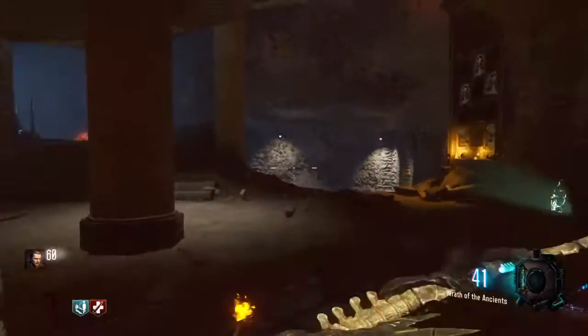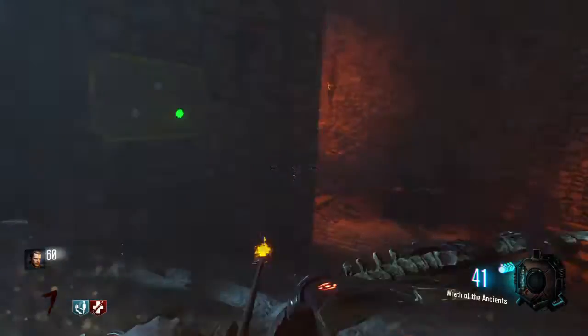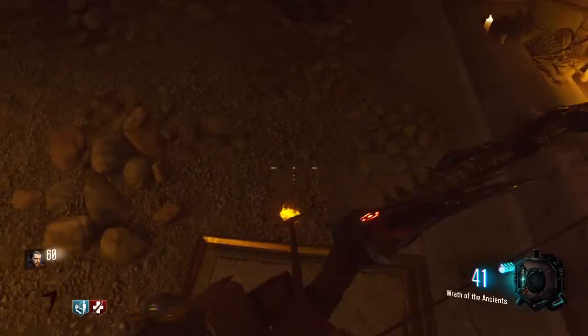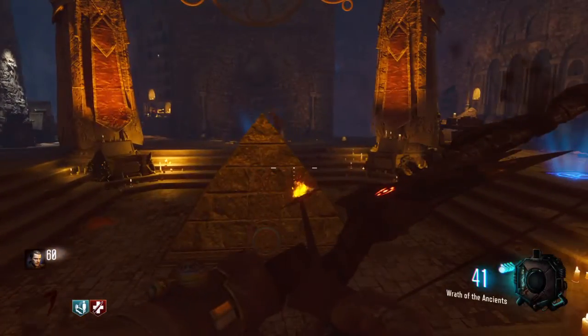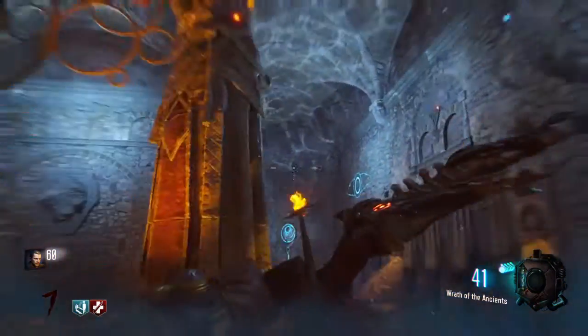This is the second part to upgrading the Wrath of the Ancients into the Lightning Bow. What you want to do is have all four of these activated. You're gonna have to do some free-running around this map area, which I'll show you right now.